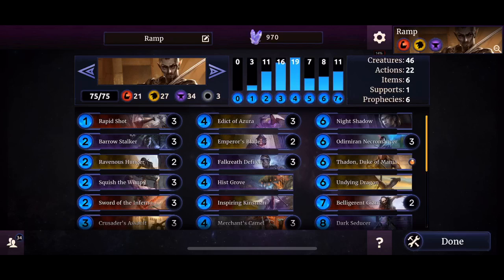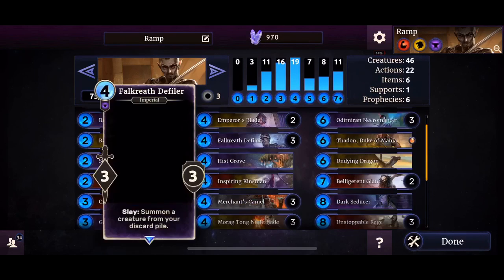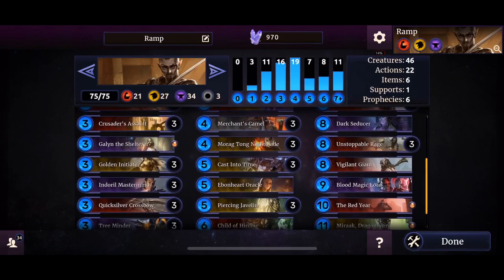Always a must-include in Redoran. Emperor's Blade for good survival — can also gain HP on slay effects. Defiler for bringing back stuff from the dead. His Groove is very good if you're ramping up quickly; you can overpower your enemy by spawning on 15 Magicka two 8/8 Leviathans. Inspiring Kingsman is the single card that keeps the deck into Redoran into Tricolor — very good if you can keep it alive and buff stuff systematically. Merchants Camel and Mork Tongue Nightblade to gain zero cost actions.